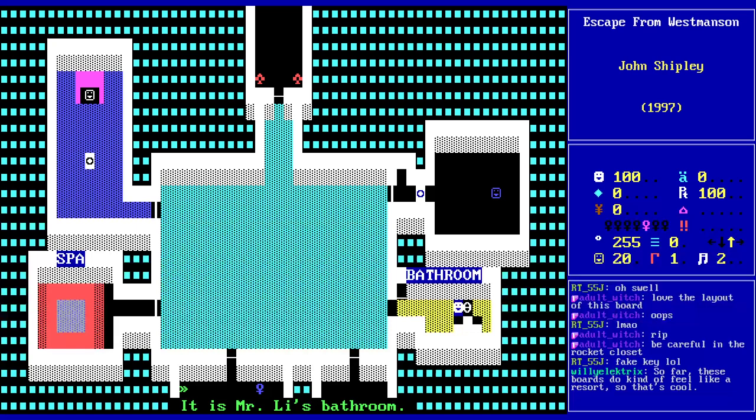This is a nice bathroom. It's Mr. Lee's, of course. So the key is fake, but I suspect the door is very real. So we are going to need to find that key. Perhaps there's going to be something where we disable the rocket and then can get a key. Spa. I don't know what it is with early ZZT games and spas — they're really obsessed with them.